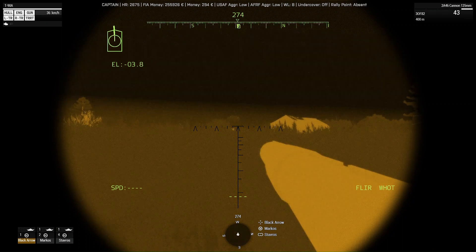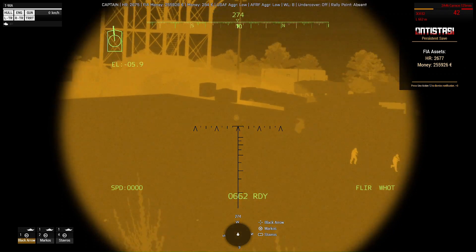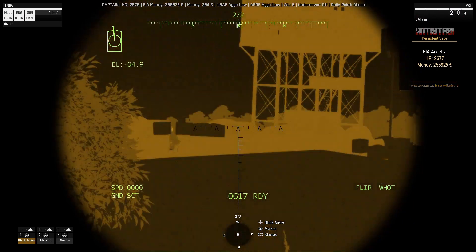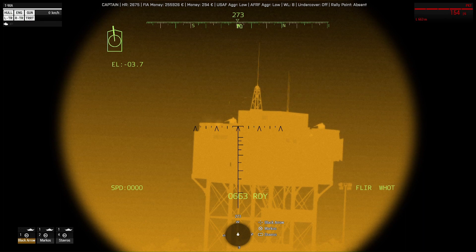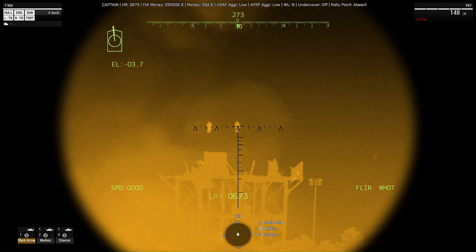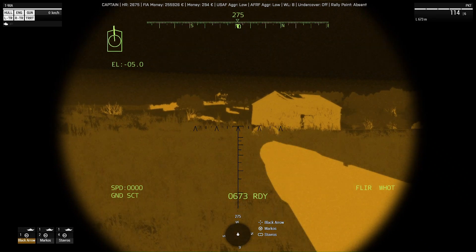Finally the outpost is in sight after what feels like 50 minutes of driving. Time to engage some infantry with a tank — now the fun begins. The gun is also engaging them. The soldier's not going down — I'll send another round at him. That just brought down the entire tower. The soldier is just floating because the tower collapsed immediately. Arma physics — that is really special. Sometimes it works, sometimes it just does the weirdest things ever.